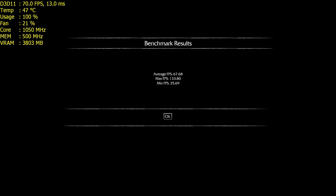Shadow of Mordor up next: the Fury X at stock scored 67.2 and overclocked managed a nice 70.8 — good frames there. The Titan X scored 75.5 at stock and a big jump to 83 overclocked, so a very nice boost there from the Titan X when overclocked.